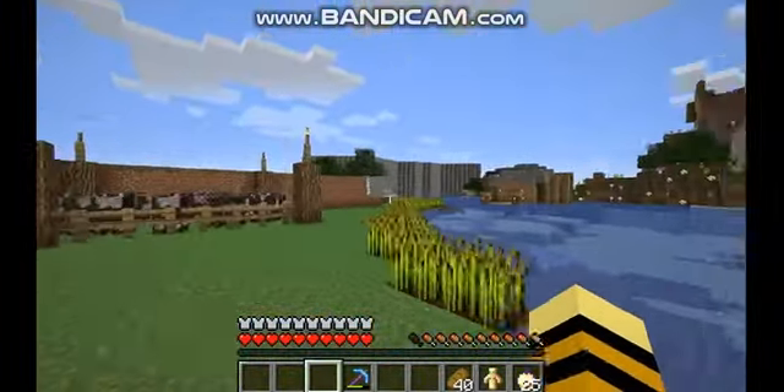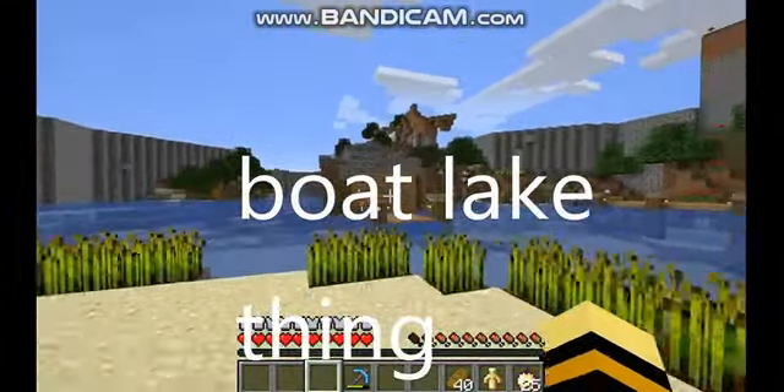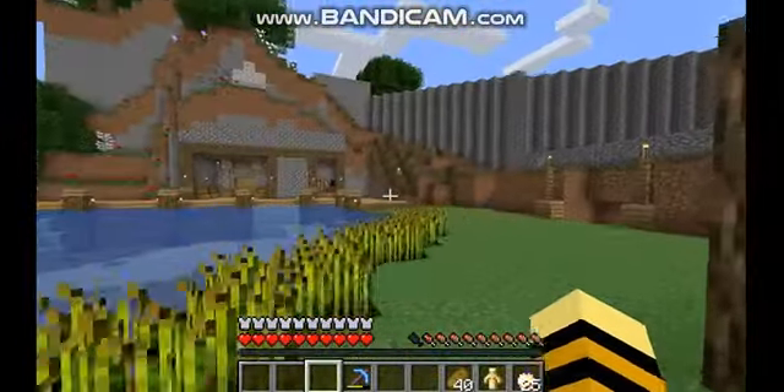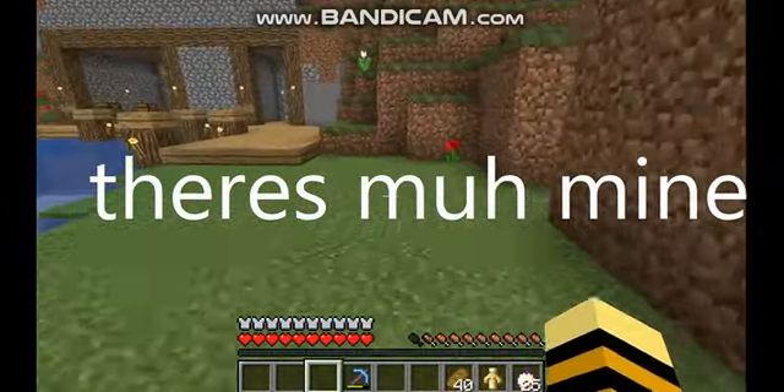There are the big walls. Got this little house — I don't know what that was, I just thought I'd make a little house on an island. Looks kind of cool. And there's my mine — not gonna go in, there's nothing there.